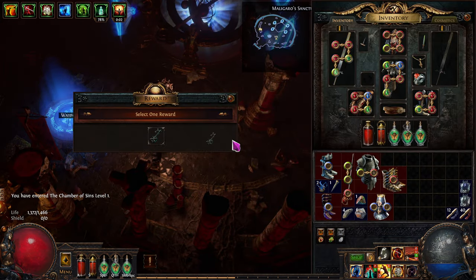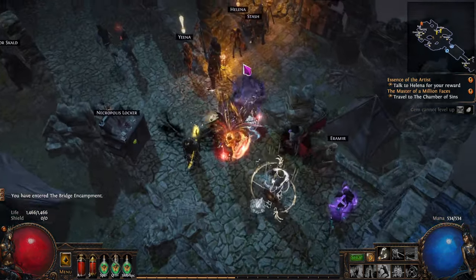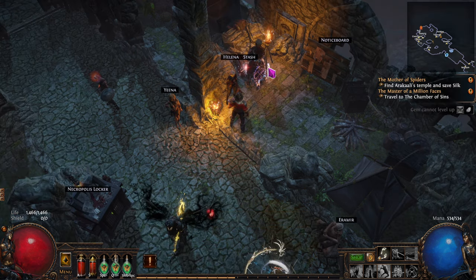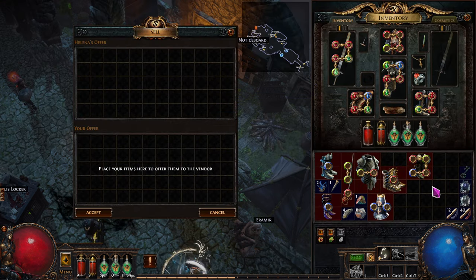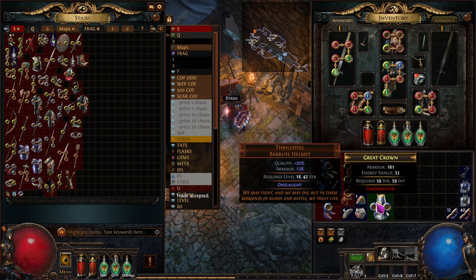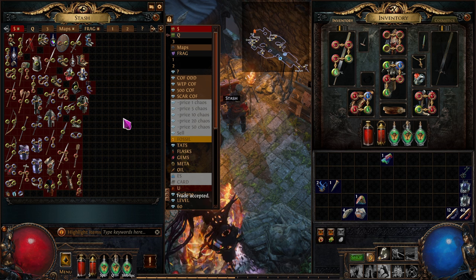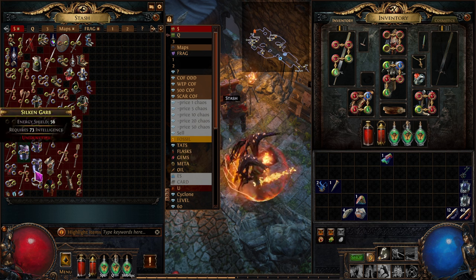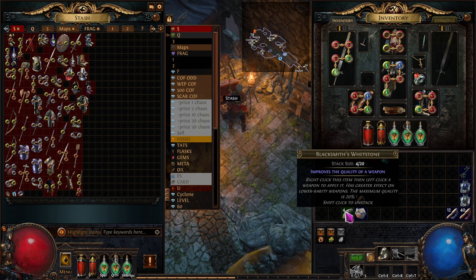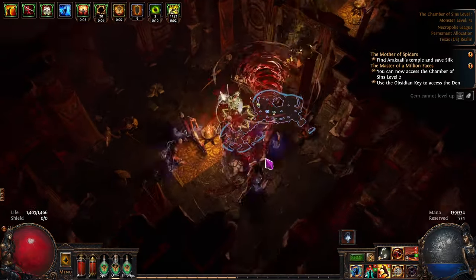We take a portal out and it should bring us right back to Silk. We get the key and can go to the next stage. We'll talk to this guy and them and her. Red-green-blue — I'll take that one and we'll just sell it for a chromatic. I don't even care about identifying it. I've been dumping all this stuff into the quad tab, and once it's full I'll go back and ID it all in one swoop and sell sell sell — much quicker than doing it one set at a time.